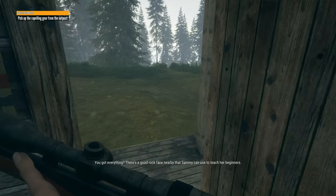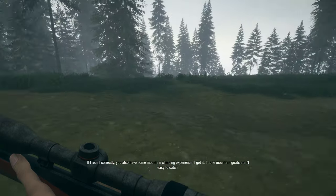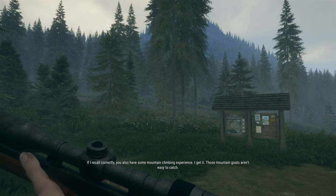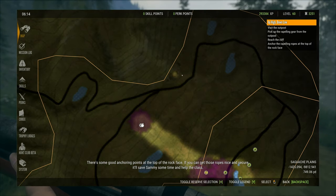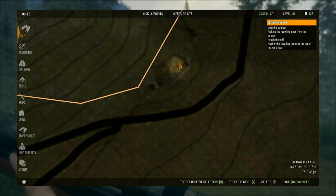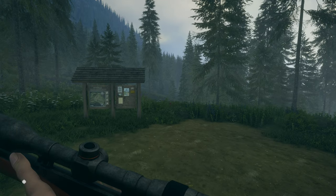There's a good rock face nearby that Sammy can use to teach beginners. If I recall correctly, you also have some mountain climbing experience. Those mountain goats aren't easy to catch. There are some good anchoring points at the top of the rock face — if you can get those ropes nice and secure, it'll save Sammy some time and help the class. The map isn't high detail enough, but I can see the face. When I get to the intersection I need to hang a left.